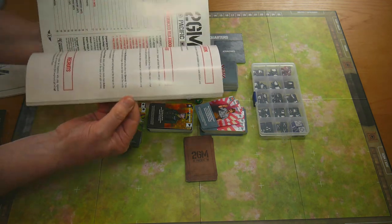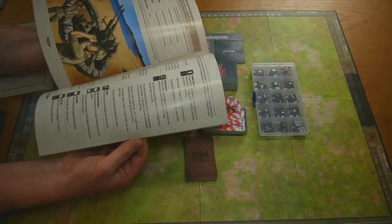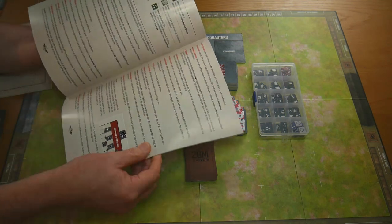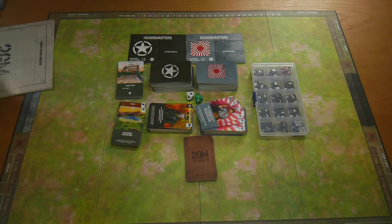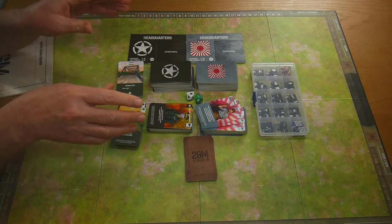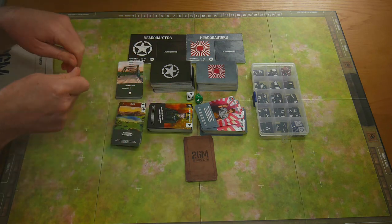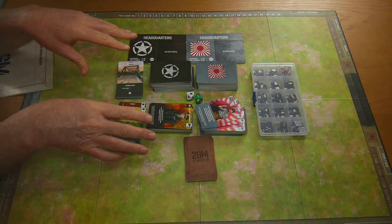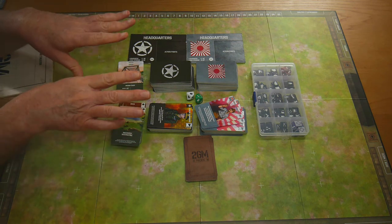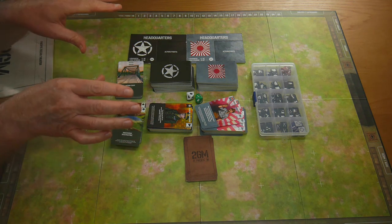The advanced rule book is a bit thicker. These are all optional rules telling you about each advanced rule, which you can play or not — entirely up to you and your opponent. What I found is that by adding just one or two advanced rules, you start taking this game from a normal deck-building slog-fest into something a bit more of a war game. But whether you play the basic game or add advanced rules, it has tons of strategy and tons of tactics.